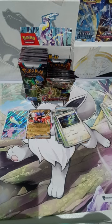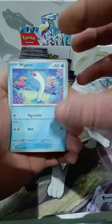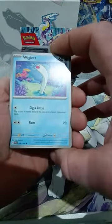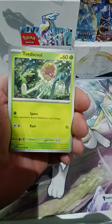We're getting through one side of the box already, aren't we? 36 packs does not last long when you're smashing through it. We have Wiggler — I like this card, just because it's like a little worm and it says 'Dig a little' — it just tickles me a little bit.